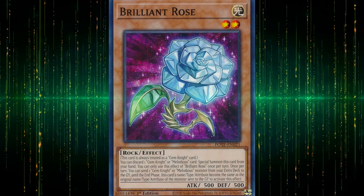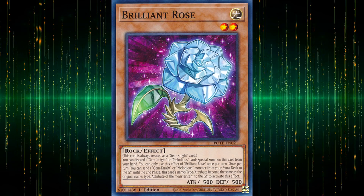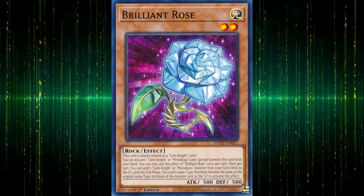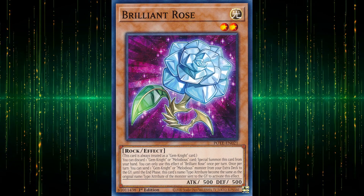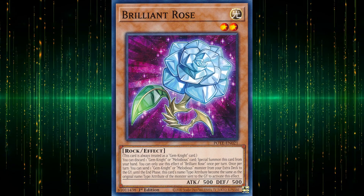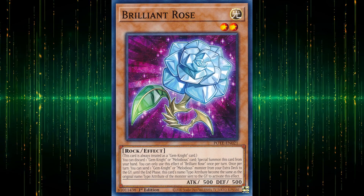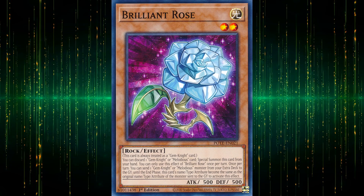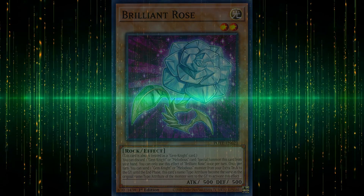Brilliant Rose is the only card in this batch that doesn't feel like it was purposely shot in the foot to avoid FTK interactions, even though it's not much of a playmaker on its own. The summoning condition discards for cost, which means it can't interact with Lazuli, but Obsidian and Gemknight Fusion are fair game — especially the latter since you can recover it using the fusion monster Brilliant Rose dumps from the extra deck. There's not much more point to the second effect, as copying type and attribute was something the deck already had access to, and copying the name is intended exclusively for Melodius. It's a good enough extender, but it won't have you reliving the deck's glory days or anything.